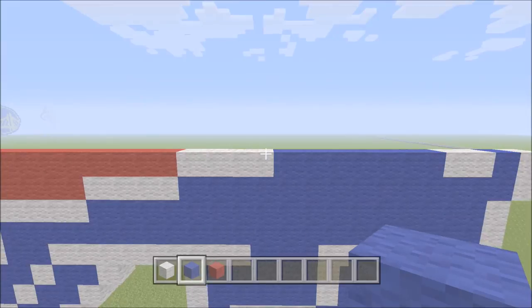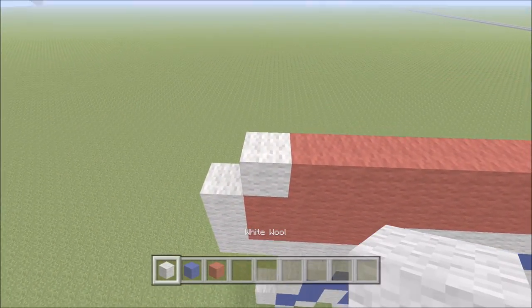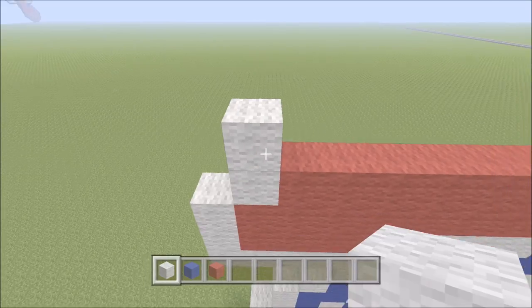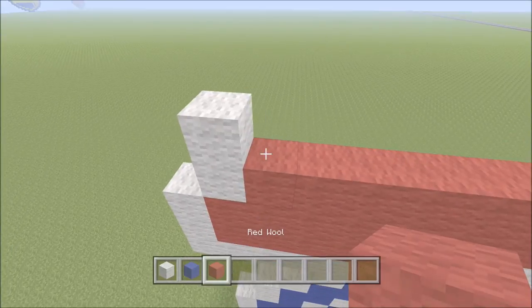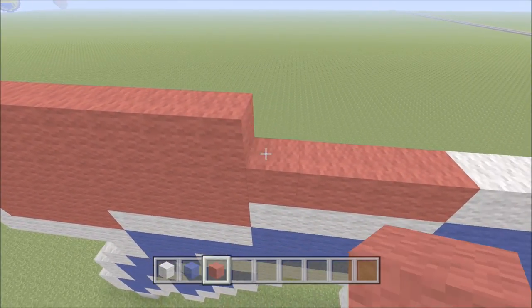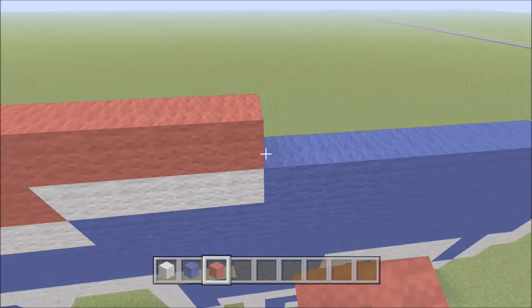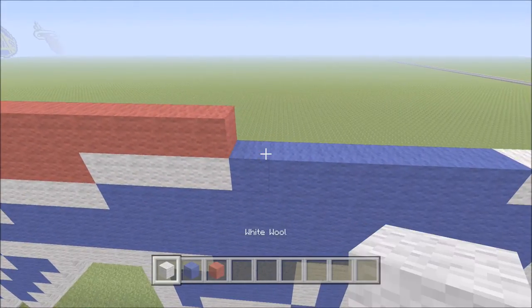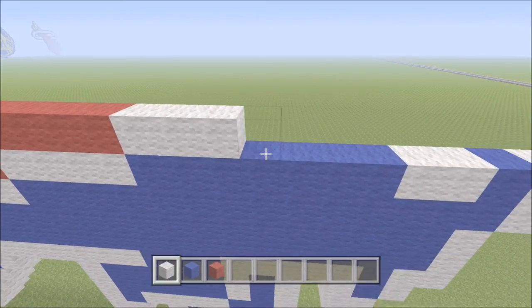Let's go ahead and move back to the back of the build again. We're going to build up directly above the white with one block of white. This time we're going to add 15 blocks of red — one through fifteen — followed by four of our white — one, two, three, four.